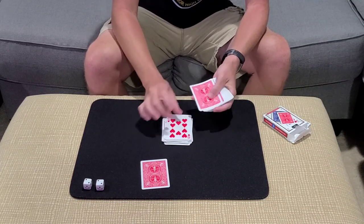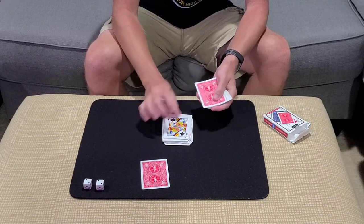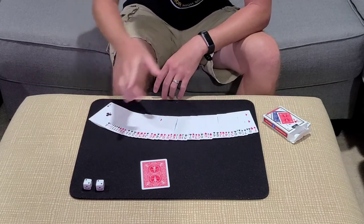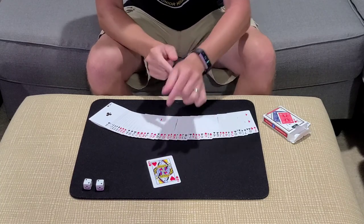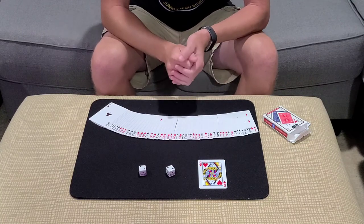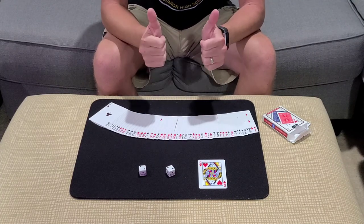If you went further, we would have landed on a card that's completely different. Your mind created one random card, and it was the queen of hearts at 22. See how we did it? There it is, guys — the queen of hearts at number 22. And that is a card and a number effect. Until next time, guys. Take care.